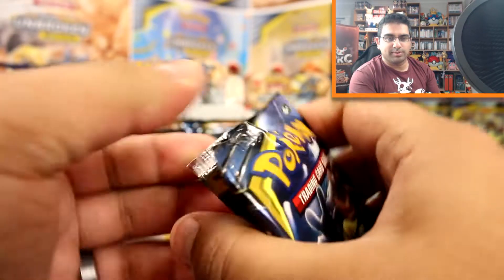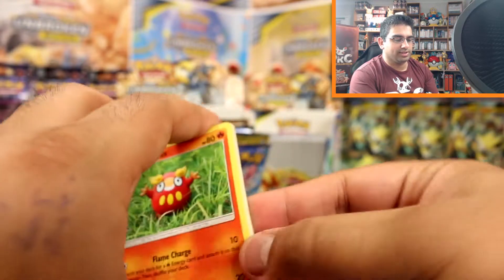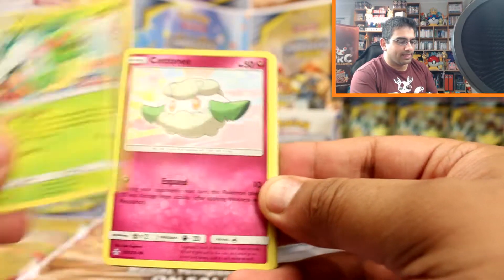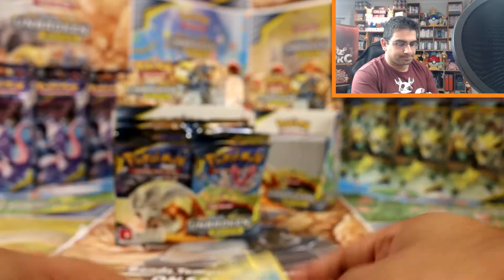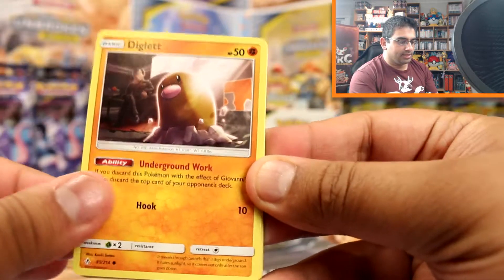I don't know how many things are within these boxes or whether they're set. Hopefully this box will surprise us with loads of crazy cool pulls. Darumaka, Cottonnee, Ekans, Gravena, Steel Energy, Dodrio, Raticate, Weepinbell, Kingler rare, reverse and a Persian. Then Diglett, Poliwag, Rhyhorn, Growlithe, Cubone, Electric Energy, Lieutenant Surge's Strategy, Haunter, Electromagnetic Radar - that's a new one - Happiny reverse and oh it's a Vikavolt holo! Very nice - got this one too but very nice all the same.